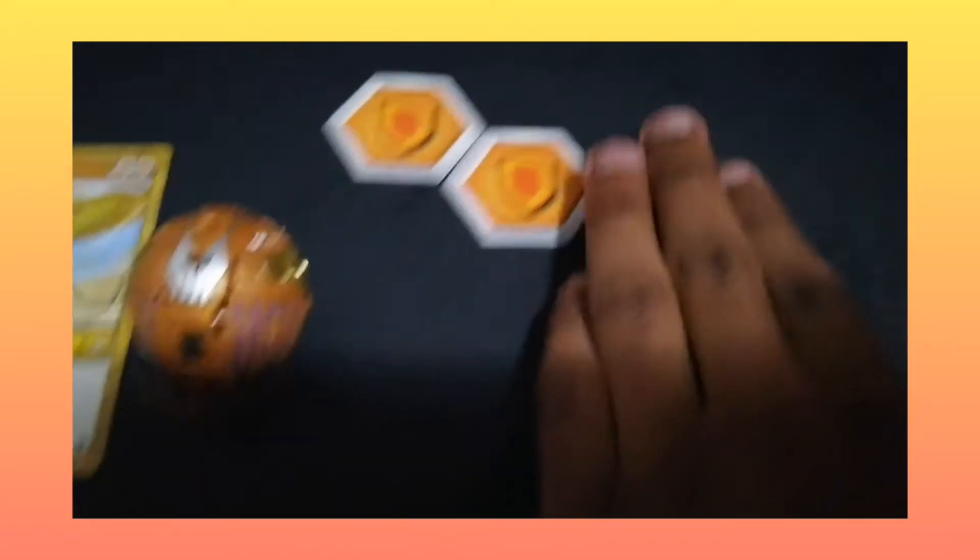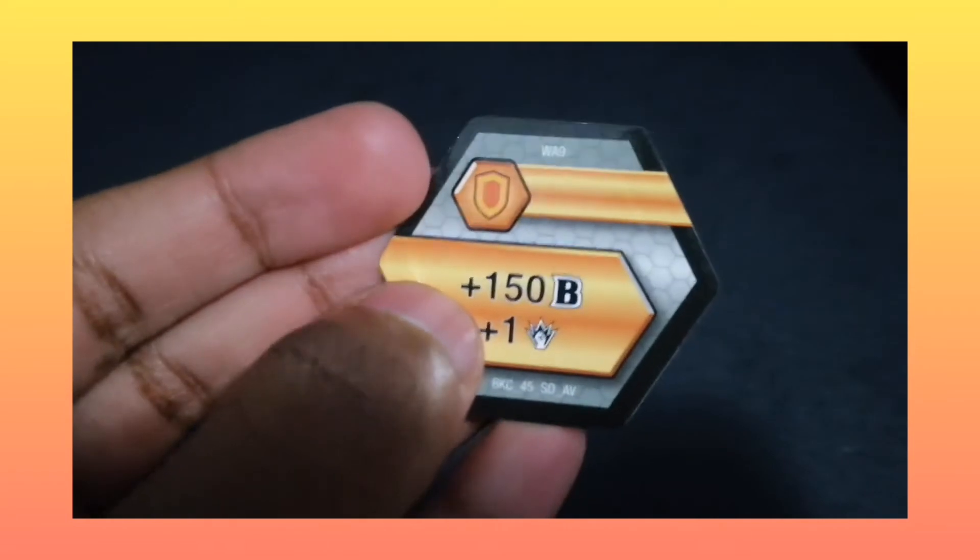Before we take a look at Feral, let's look at his shield scores. The first one is a plus 150 plus one for a one-shield, and then the other shield, as you saw through the package, is a minus 200.